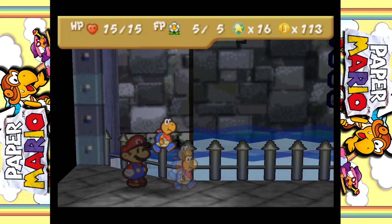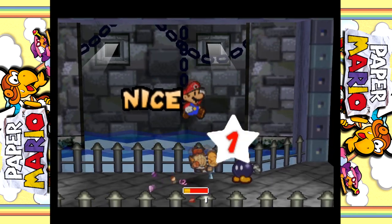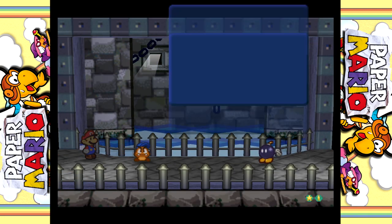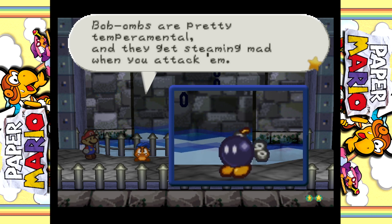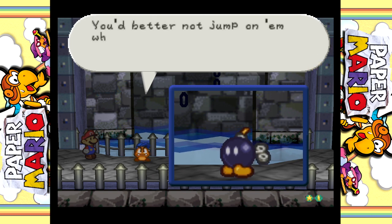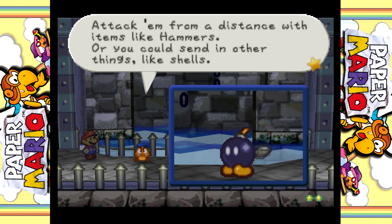Let's learn about that Bomb Ball. I really wish we could get Switcheroo, which allows us to trade partners in a single turn without wasting the turn. This is a Bob-omb. Bob-ombs are pretty temperamental and they get steamy mad when you attack them. HP 3, attack 1, defense 0. You better not jump on them when they're angry or they'll blow up in your face. In fact, stay away entirely. Attack them from a distance with items, or send in shells or missiles. If they attack when angry, they'll charge in and explode. Kaboom!